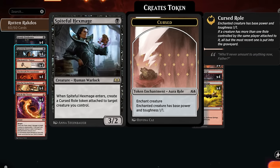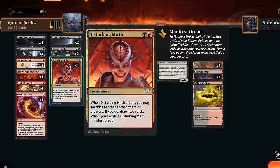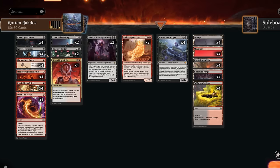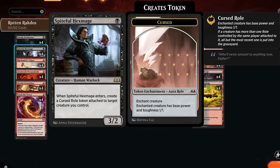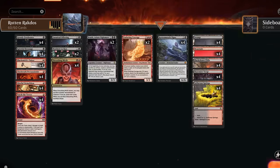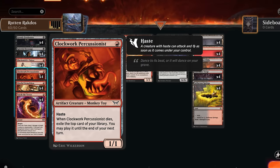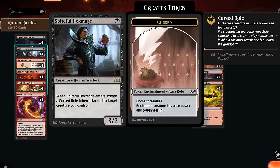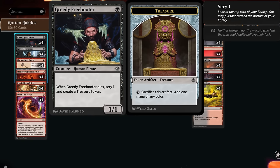We've got the full set of Spiteful Hexmage, which will come with a Cursed Roll token — so once again two permanents for just one mana. Sometimes we want to put the Cursed Roll on the Hexmage itself and sacrifice it turn 2 to Disturbing Mirth, leaving us with a 3-2 Hexmage while drawing two cards. Sometimes we put the Cursed Roll on a 1-1 creature like the Percussionist — we don't mind since it's already a 1-1, and we're still left with a 3-2. Putting it on a Greedy Freebooter is good too — Freebooter is a card we don't mind sacrificing, as it will leave behind a treasure token and let us Scry 1.